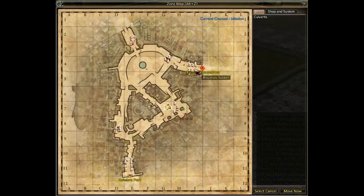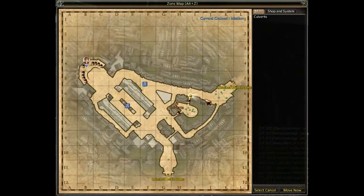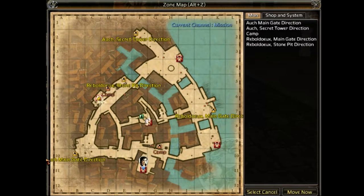The battle consists mainly of three maps: Reboldot, base of Royalists; City of Oak, base of Republicans; and Neutral City of Cumbra.